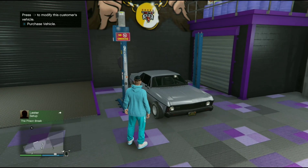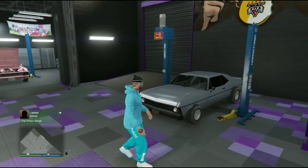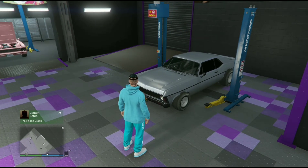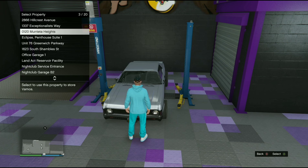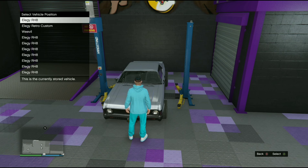There we go — we've transferred the modifications over: all the upgrades, the color, and obviously the F1 wheels. From here you will need to purchase the car. You can get a lot of cheap cars in these customer service bays, but you can also get very expensive cars like the GP1 or the Frax.